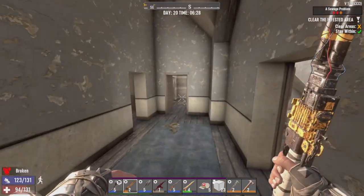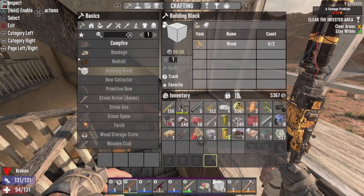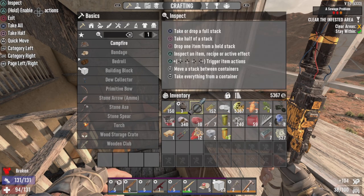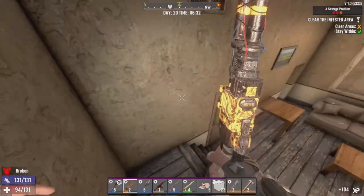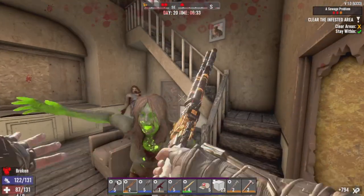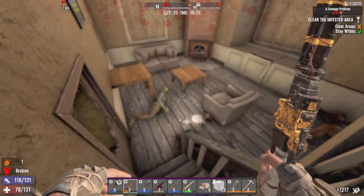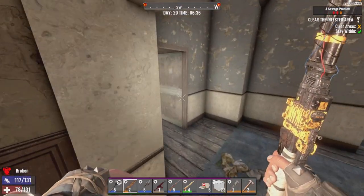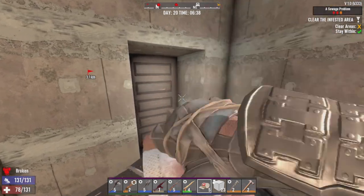Oh, supposed to walk down the staircase here. Also, I'm going to read that - Vehicle Ventures. We're seven books off from motorcycle crafting. Ow, ow - that's a rad. Let's retreat up here a little for a second. Throw that door shut and wait for the rad to hopefully run up.